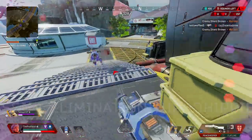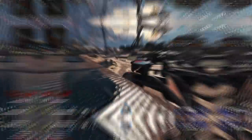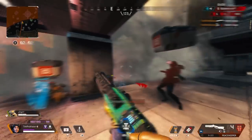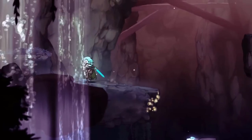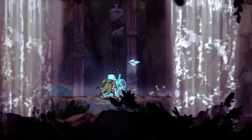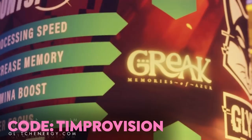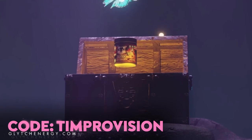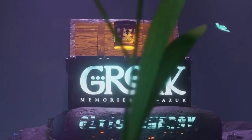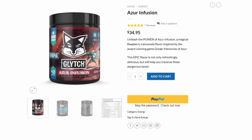Something incredibly useful to your game is Glitch Energy. Glitch gives you the necessary energy to boost your focus with no jitters. Check out the latest Azure Infusion for a delicious raspberry lemonade flavor. Use code TIMPROVISION for 25% off all orders. Thanks to Glitch for sponsoring the video.